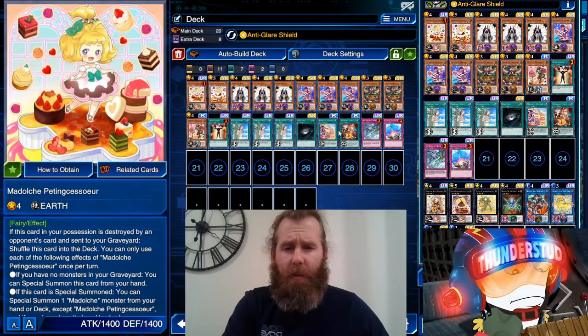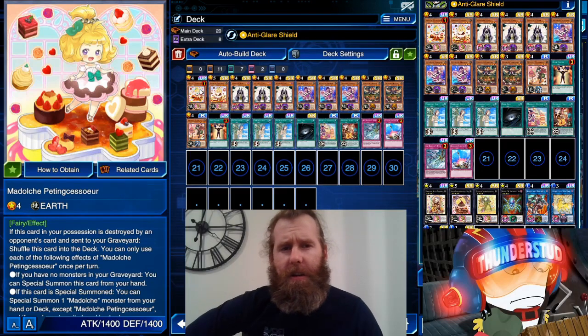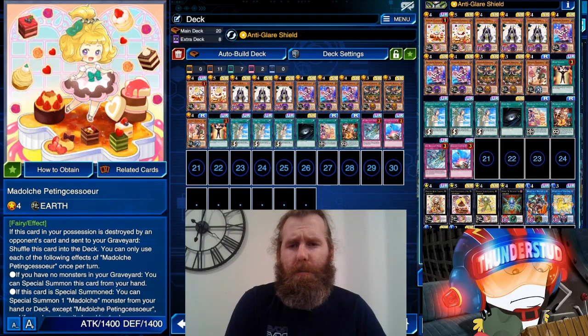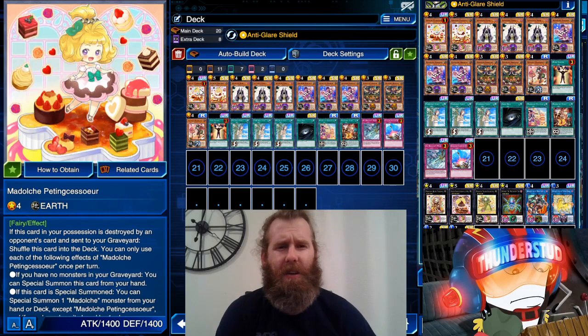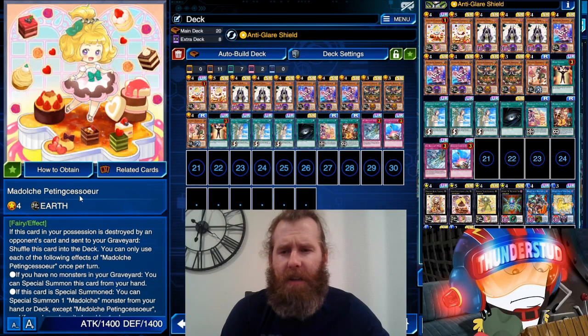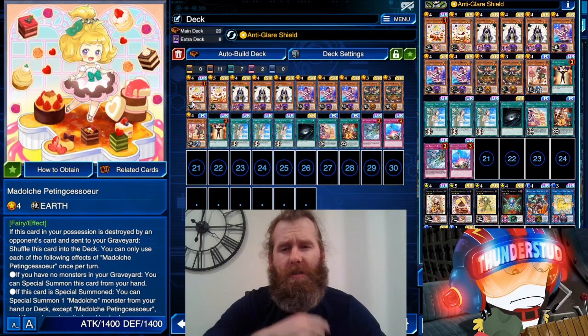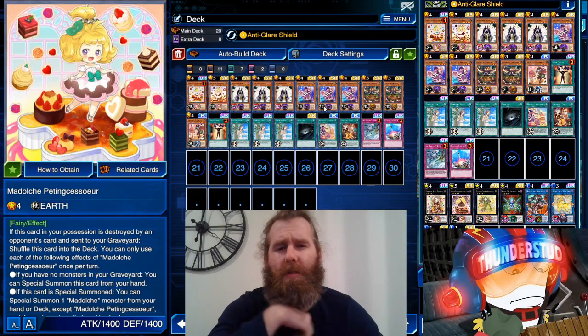Hey guys, Thunderstat here and we are getting to Madulce's. They snuck in an extra bit of Madulce support outside of the box - it's actually from the card trader. If you go and check their inventory, there's a Madulce with a ridiculous name: Petting Assessor. Super strong, and there's a very good reason it's limited to one.